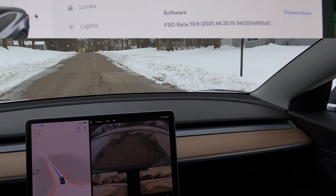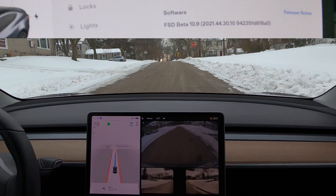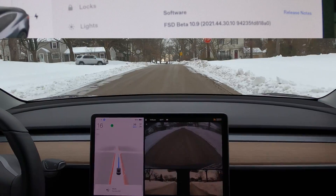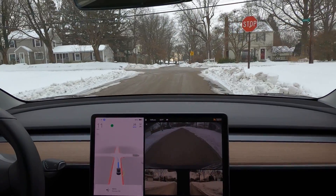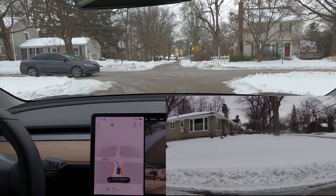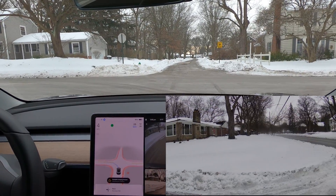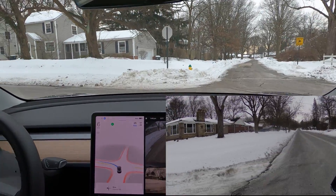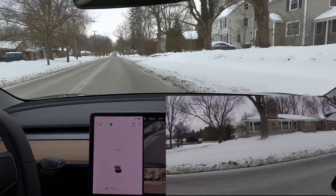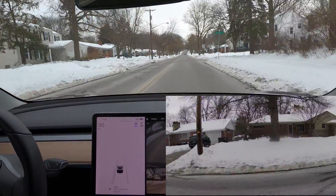Welcome, FSD beta geeks. 10.9 in play, aggressive mode. This is my first turn left. We got a lot of snow, so the roads are a little narrower here. Got a car coming from the right. I'm going to have to wait for that unless it's going to be really aggressive — and that's pretty bad. It creeped out to the road and that car was fairly close to me, so that was not a good start on 10.9.